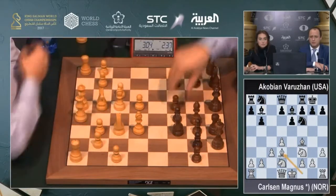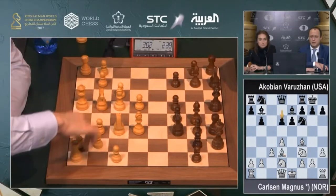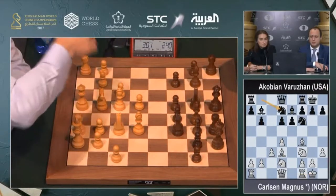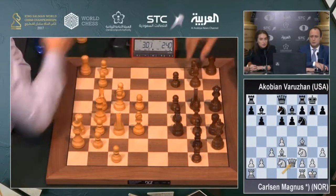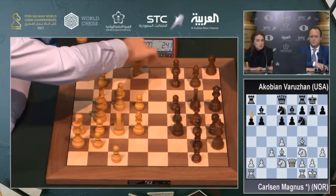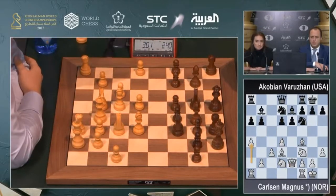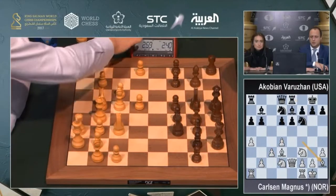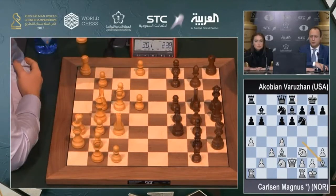Bishop b7 looks like an automatic move to be played. And not d5 but d6, which is a much more flexible system here. Queen to e2 — he wants to have his bishop on b7 more open. a6, a4, rook to e8, bishop to h2 preventively, avoiding various jumps with the knight like knight d5.